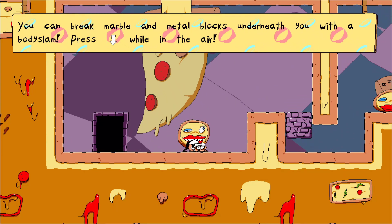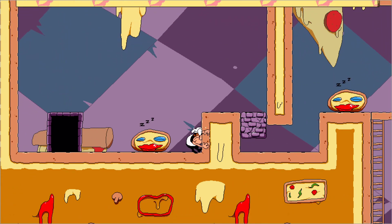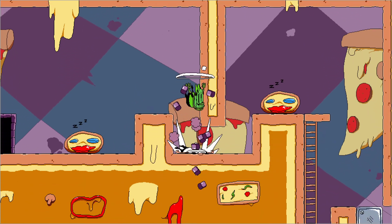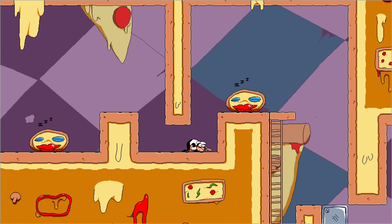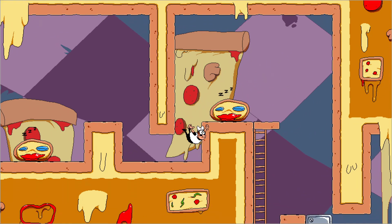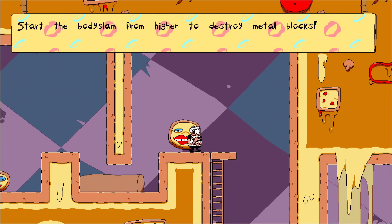I'm just going to play the entire game like this. Okay, you can break marble and metal blocks underneath you with a body stamp — press this while you're in the air. What the heck was that? I'm going to find all the good pizza. I can smell it, it's somewhere around here. Hello. Start body slam from a high distance to destroy metal blocks.